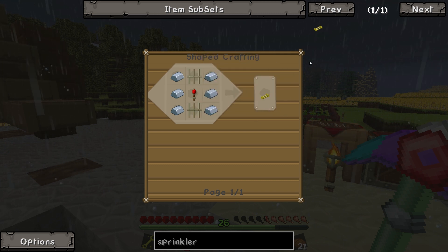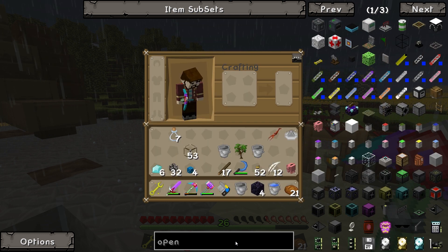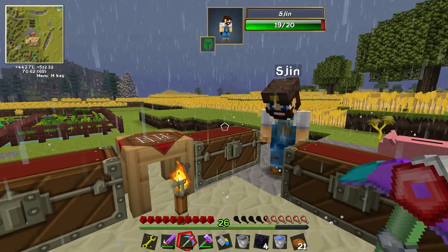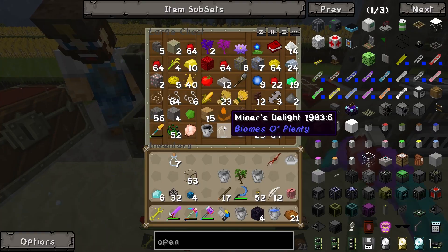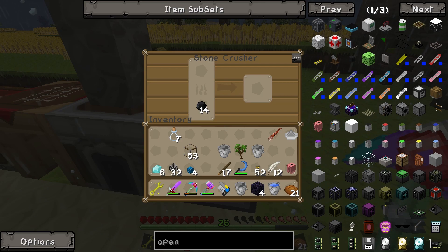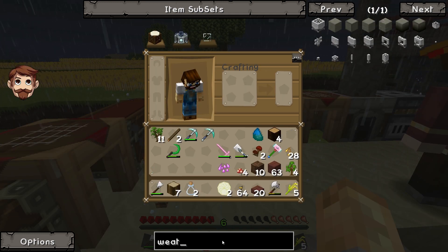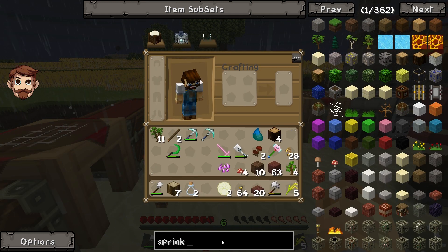For that, you will need to make that yourself. So search for sprinkler and you will need to create one of those, and then you will need to have probably a water tank as well. And a water tank — underneath it. Yeah.